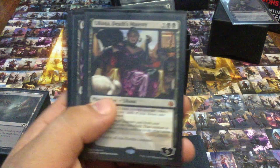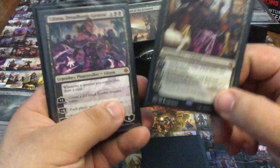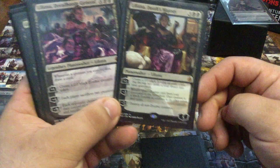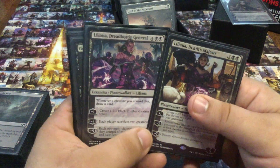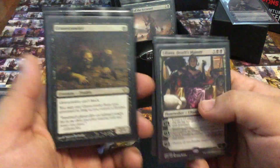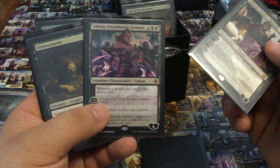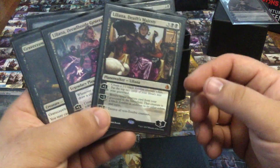Liliana, Death's Majesty and Dreadhorde General — just a plus one, even with the putting two into the graveyard, plus one create a zombie. This deck is so efficient with that kind of engine that I love both of them. Also the idea that each player sacrifices two creatures — I like the card draw ability. It may seem a little redundant running both of them, but they've both helped me so many times.